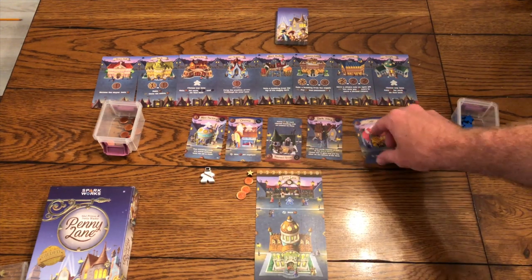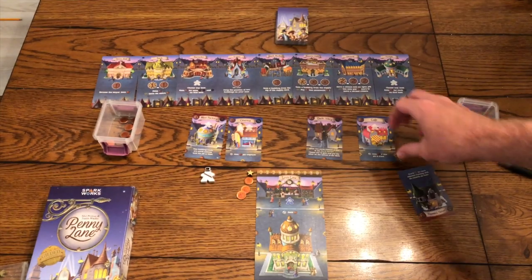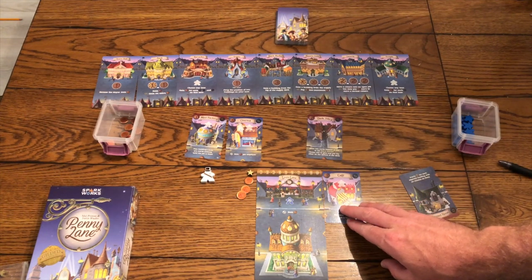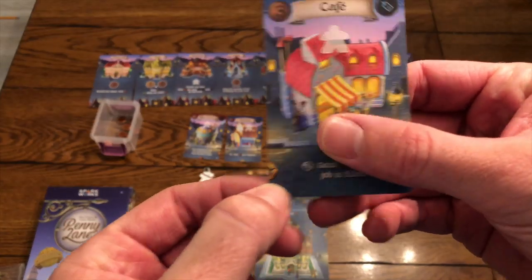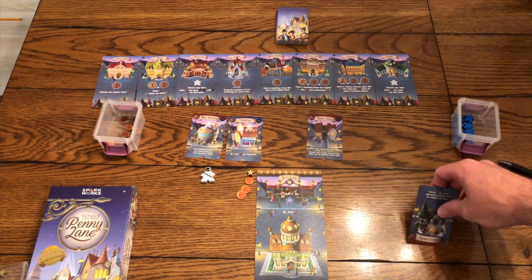What you're going to be doing is trying to buy these building cards to make your lane better. There are two different types: your residential ones, which have the words at the bottom, and your building types, which have the words at the top. That matters more because you're building an actual lane here and the art lines up — I do love that.